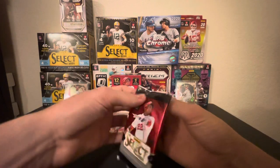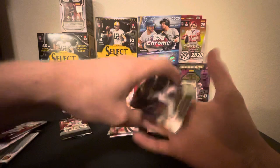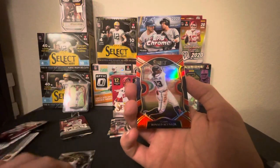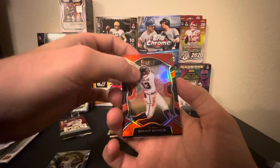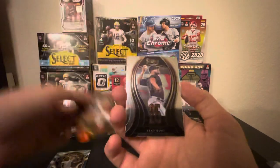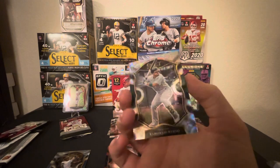Pack number three. Starling Marte, and we got a red Ronald Acuña — that's a pretty nice card. We got a Brad Hand 25th man and a Ramon Laureano for the A's.